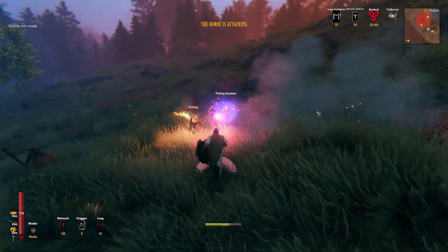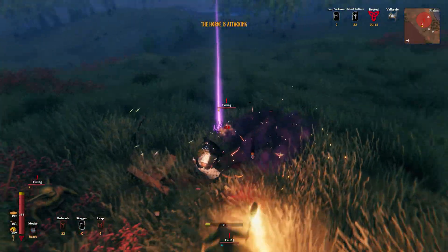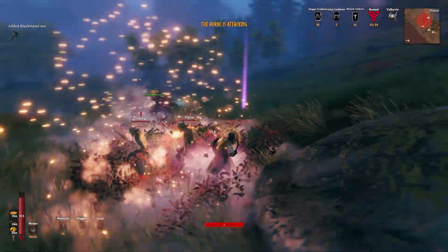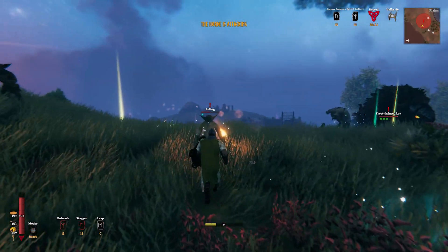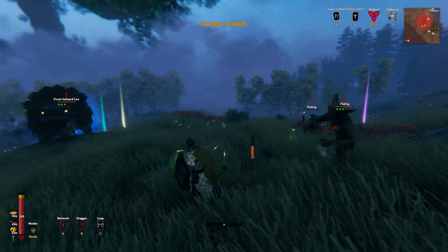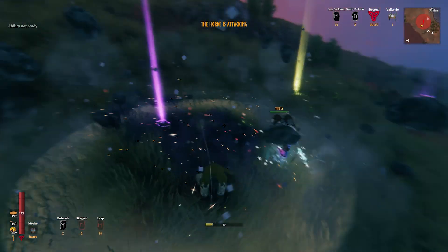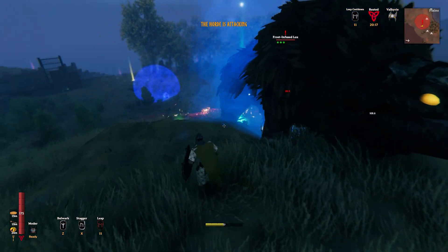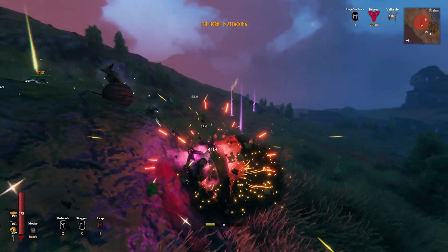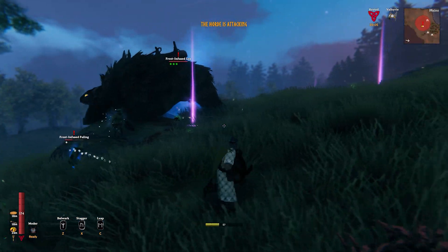Oh my gosh, more coming out of the forest. I'm gonna take out this shaman if I can. The lox are seriously helping out — it's actually really nice. Stamina's coming back pretty slow but we're doing good. All sorts of legendary stuff, epic stuff — and this is how you farm material. For real though.